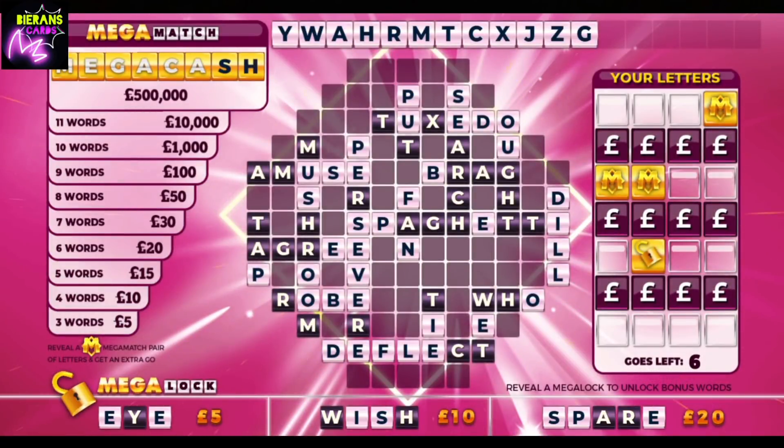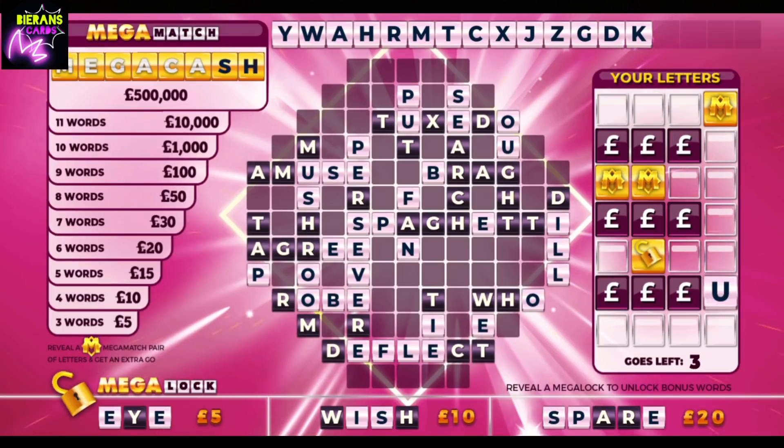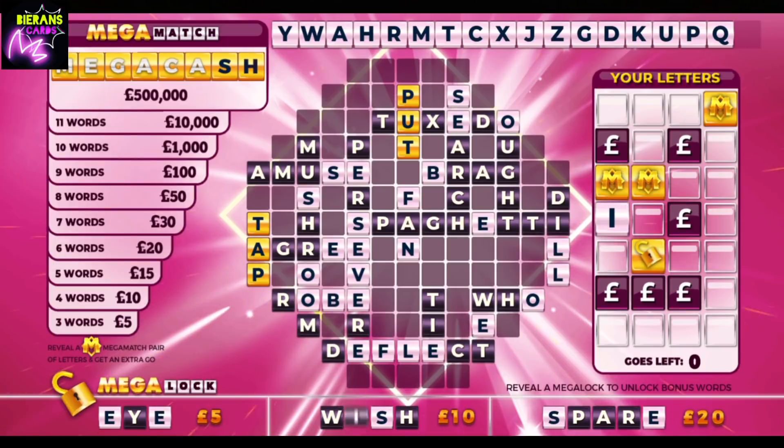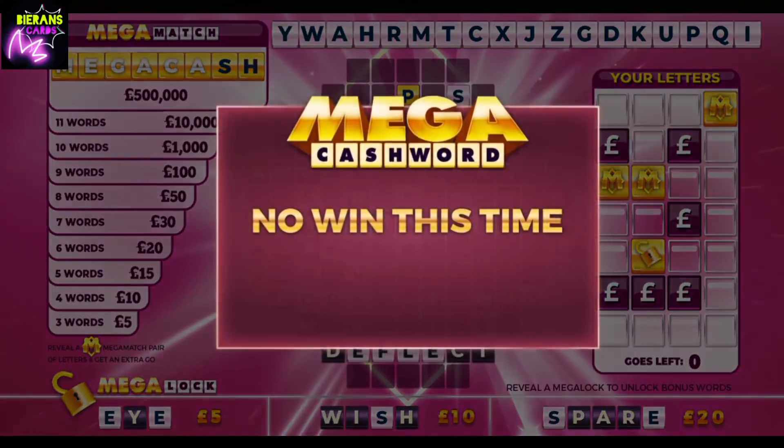That remains with six goes remaining. A D. A useless K. A U — no words yet. Two words with the P. Two picks to go. We have a Q. And what are we going to get for the final? An I. That is a no win — would you believe it?